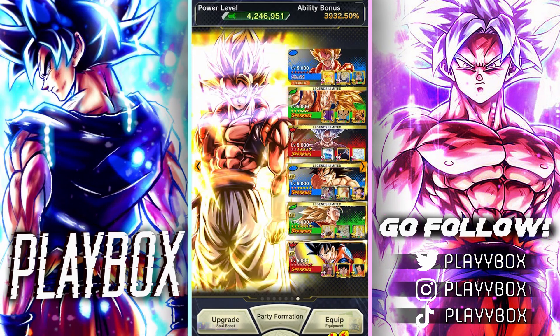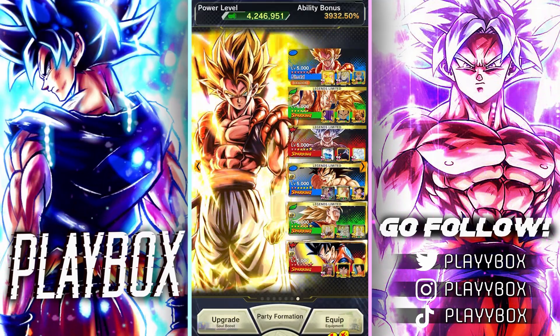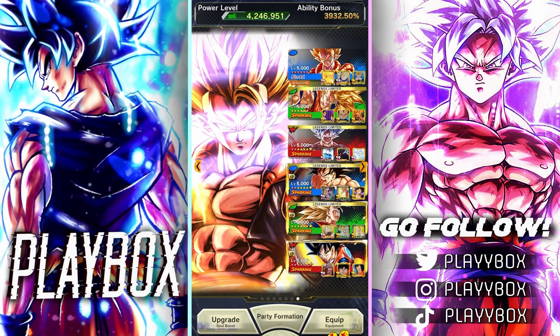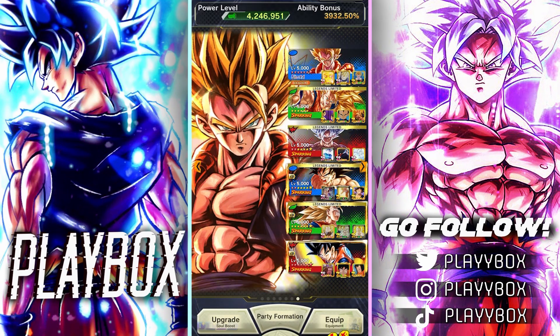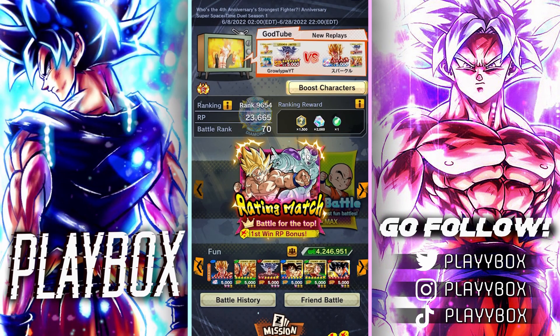This team doesn't really need that much explanation. Dragon Fist Goku is a beast, MUI Goku is a monster, and Ultra Gogeta is a beast as well. Those are the equips we're going to be using for all the members. Enough about that — let's hop straight into PvP and see how nasty the ultimate Saiyan team really is.